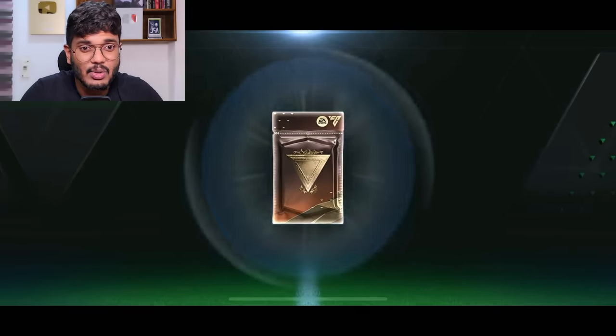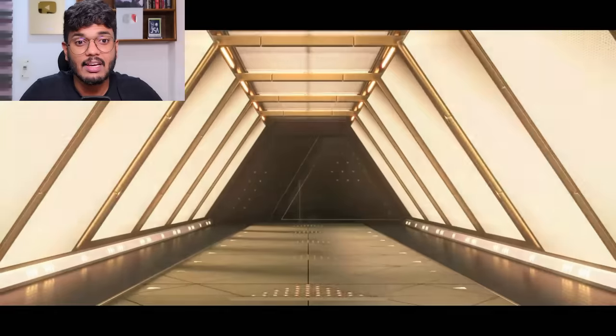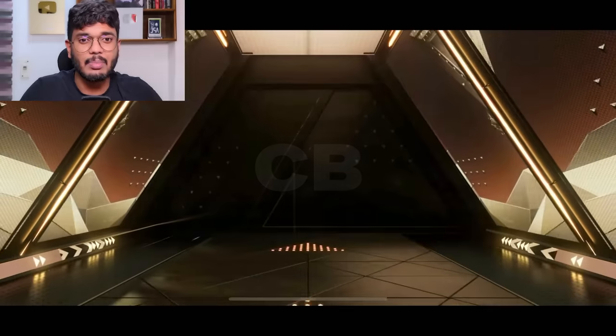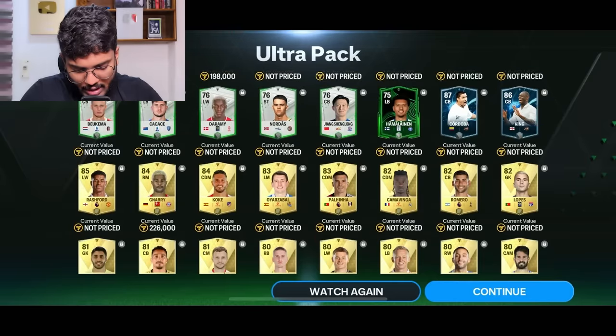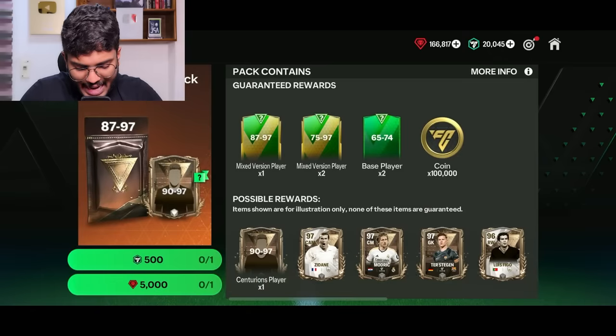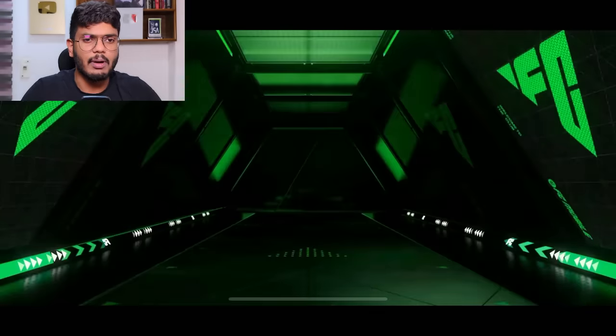These are going to be the last 10 packs — 62,500 gems once again. These are ultra packs. We got a Centurions player, Argentina centerback again — McAllister. Skipping this one. Not even a universal rank of players. The next pack is an elite limited pack — this might be good.